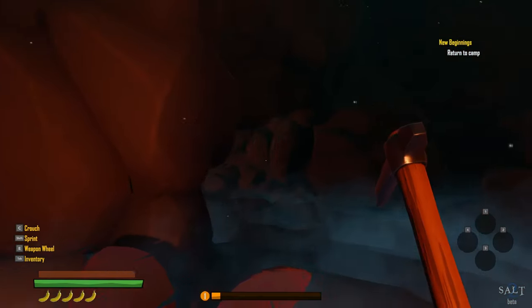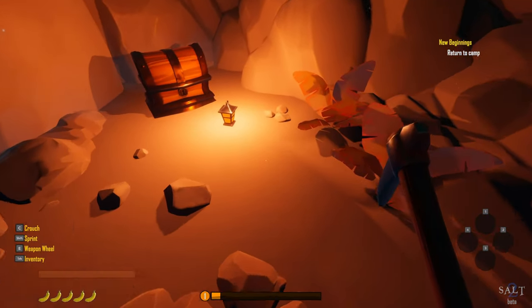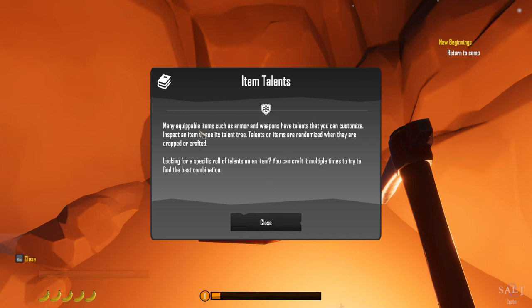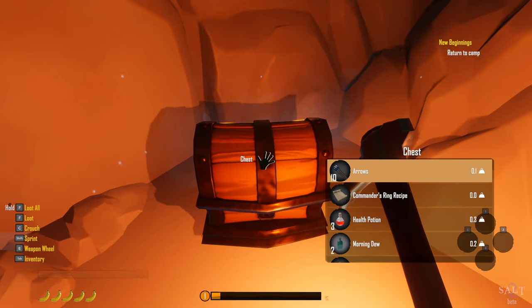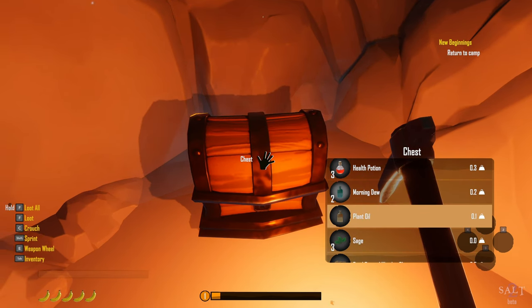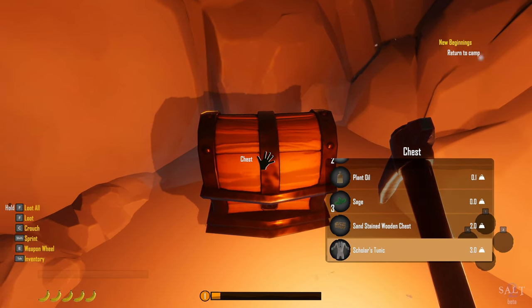We hear some kind of musical cue and find the hidden alcove — no enemies, just a big chest. The game explains item talents: many equippable items like armor and weapons have talents you can customize. Talents are randomized when items drop or are crafted, so craft multiple times to find the best combination. The chest gives us arrows, a ring recipe, three health potions, morning dew, plant oil, sage, and a scholar's tunic.